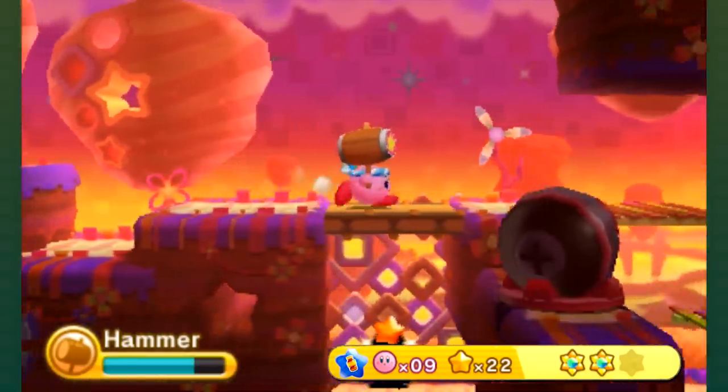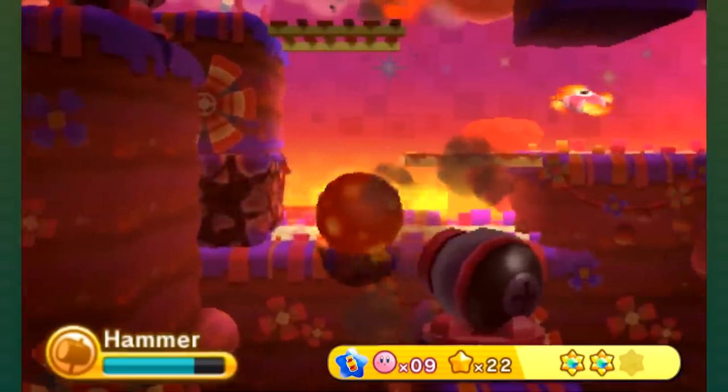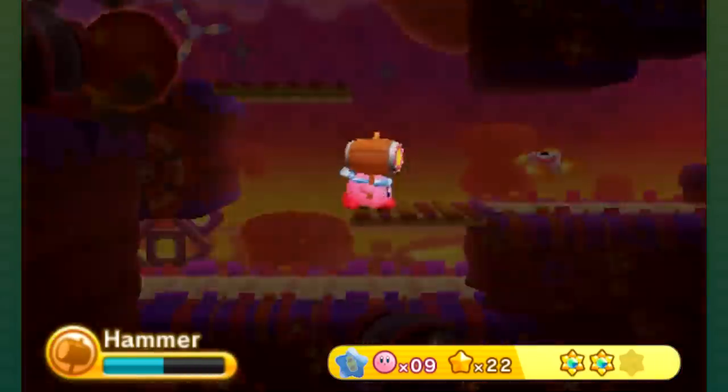Anytime there's a movement that's telegraphed and you can get it to go into that attack, you will hit for so much. It's on par with a powered-up star bullet. This is probably the only copy ability I would say actually challenges the star bullet in being the best damage.